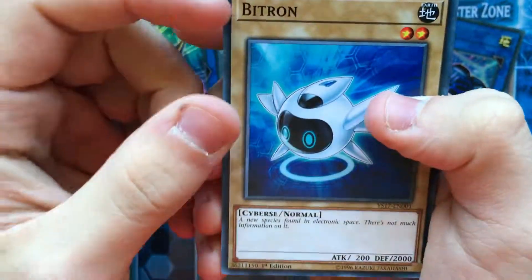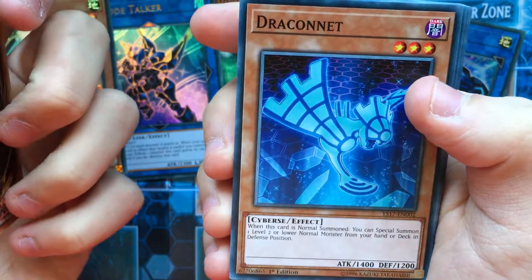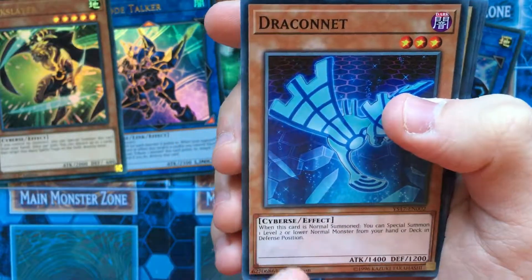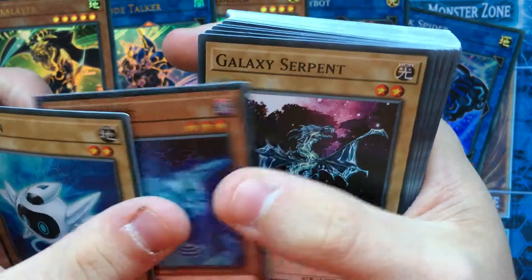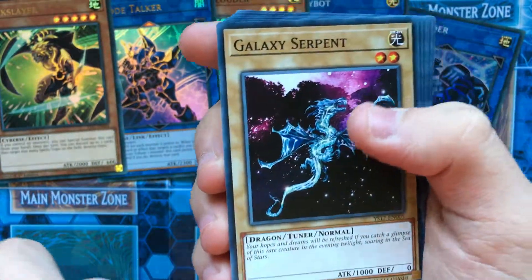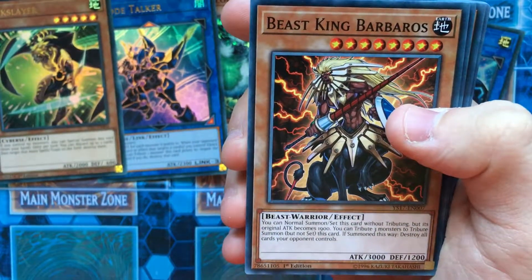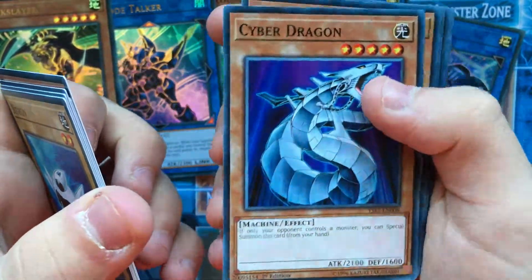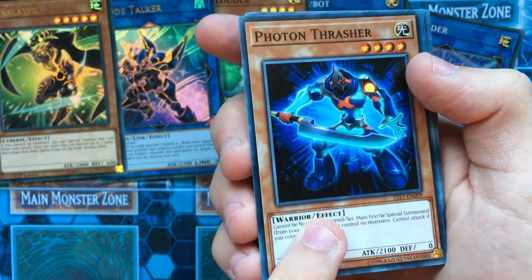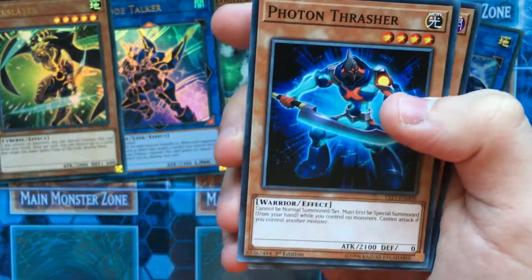Now we got onto our main deck. So we have Bitron, a normal Cyburst monster. Draconet — this card's special: when normal summoned, Special Summon a level 2 normal monster from your hand or deck in defense. This goes for any normal monster. Galaxy Serpent — now in common, I think this was only a super rare before. Mystery Shell Dragon. Beast King Barbaros — it's been a while since we've seen this card. Cyber Dragon of course. Photon Thrasher — really good reprint, now people can actually get this so it's not cost-prohibitive. Also I'm building ABC so I really needed this card as well.